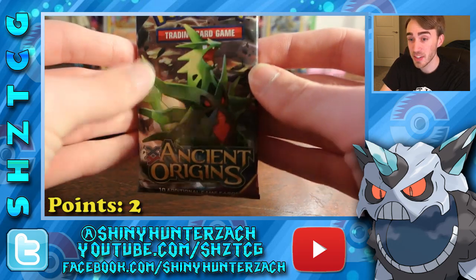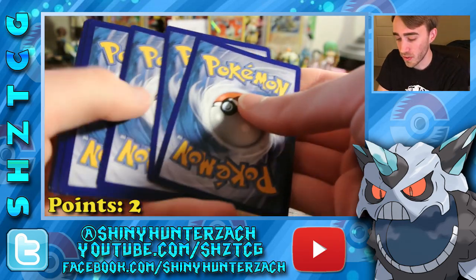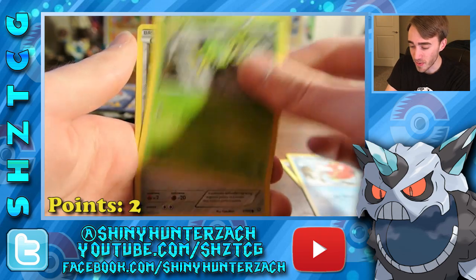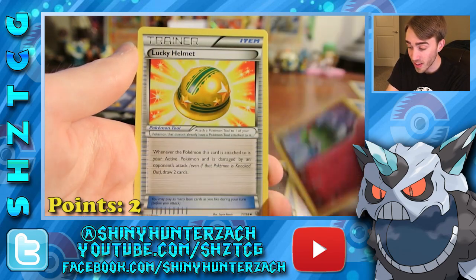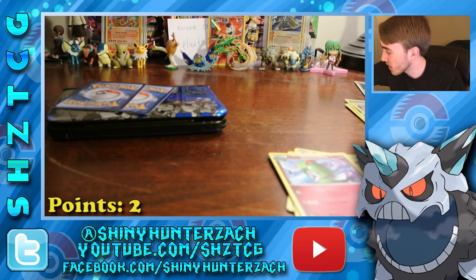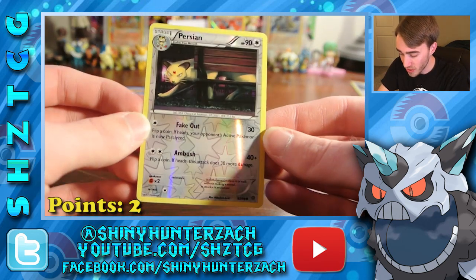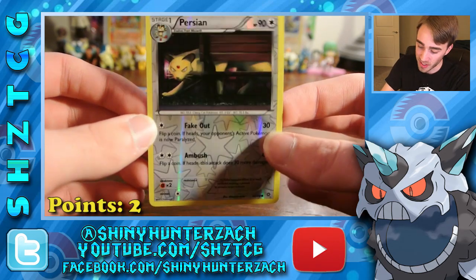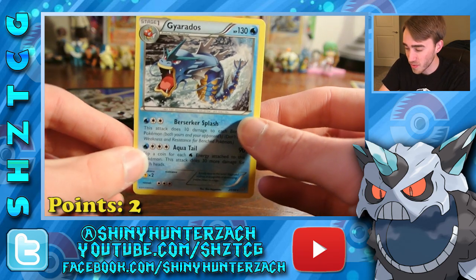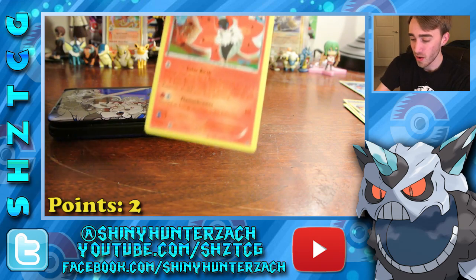Here's our last pack — we need to get some major points here. Let's see what we can do. We have a Goomy, Magikarp, Spinarak, Beldum, Wooper, Curlia, Lucky Helmet, and Vespiquen. So unless it's our Reverse, I don't think we got our bonus pick today. But that Vespiquen is kind of nice — that's very playable. My last Reverse here is a Persian, which unfortunately is just a common in this set in particular, so no points from our reverses. And our last Rare is a Gyarados regular rare. So unfortunately, another two-point week. Really unfortunate that I couldn't pull off more points — our only point-getting card was the Volcarona Holo.